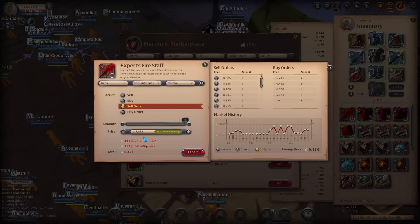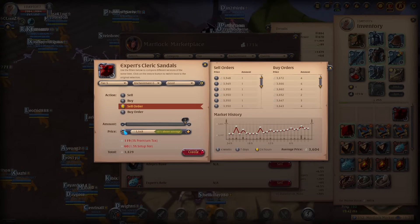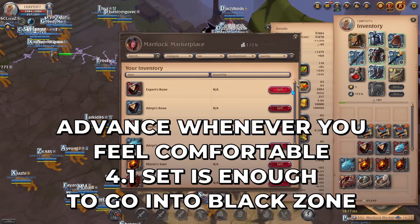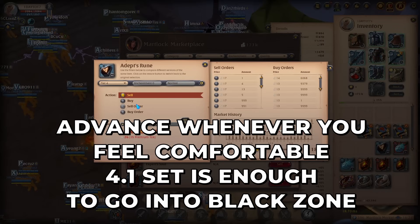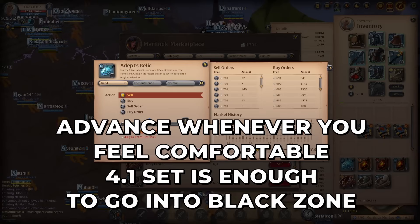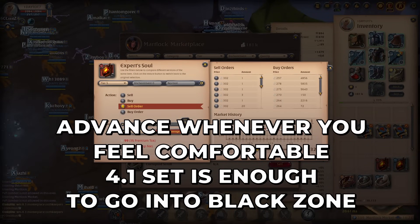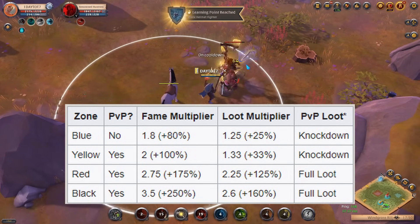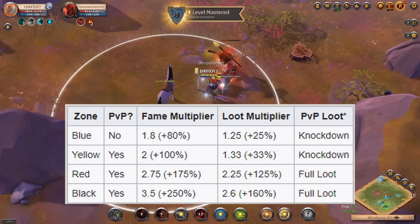I already have enough silver to afford an additional three sets, and counting items I'm selling on the marketplace I can afford even more. If you think that's too little to go into the black zone, simply farm silver in the yellow zone until you feel comfortable. But keep in mind, even if you die the entire loadout you're going to lose is only worth 66k silver, which you can easily farm in the yellow zone anytime. Although the black zone is full loot, it makes for the best rewards in the game by far — you will progress much quicker and make much more silver because of the black zone bonus.